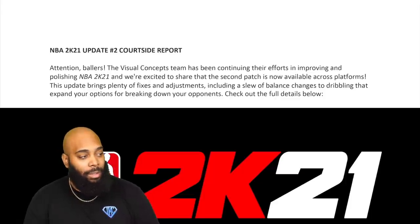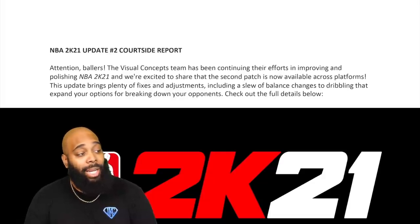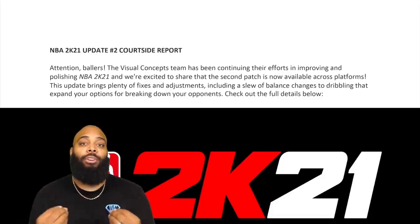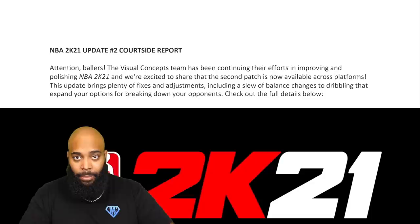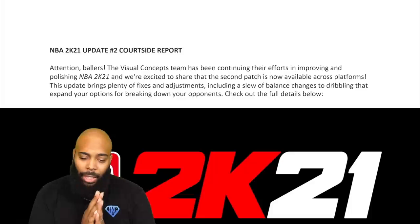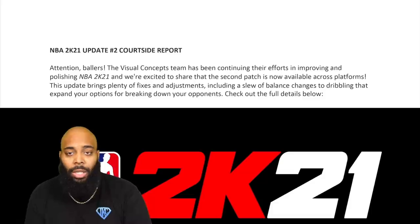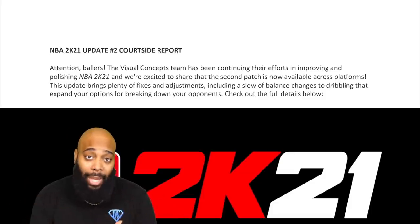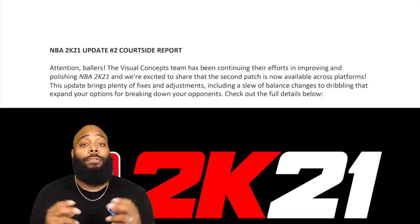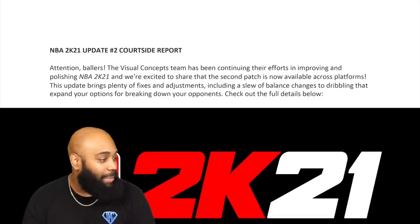Basically it's saying this update brings plenty of fixes and adjustments, including a slew of balance changes to dribbling that expand your options for breaking down opponents. The main stay of this patch is that ankle breakers are now in the game as of September 28th. For everybody that was like 'I can't get an ankle breaker even with my takeover' — this is your patch. Everybody with playmaking takeover can hopefully rejoice.